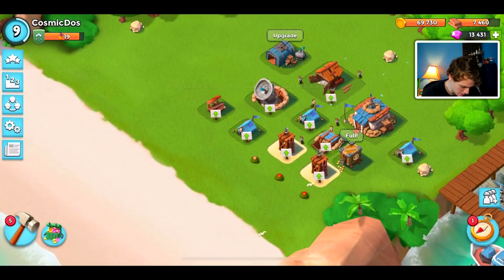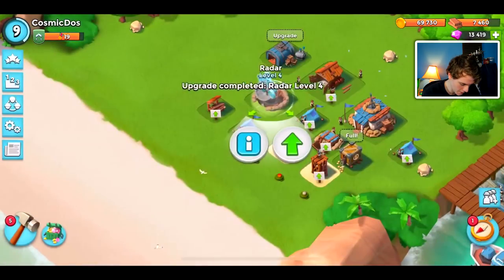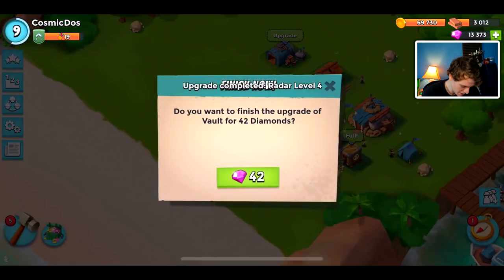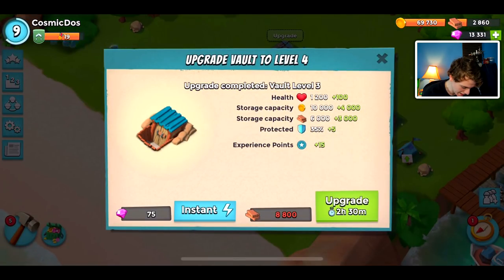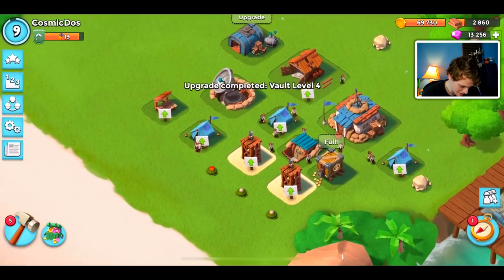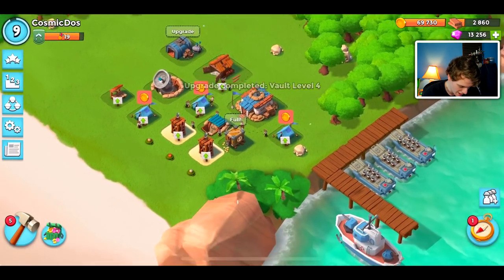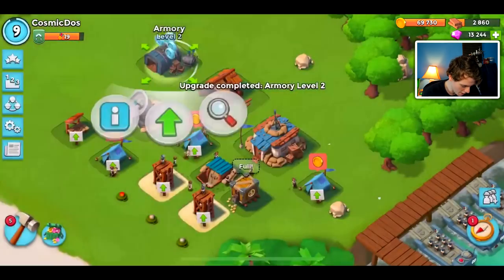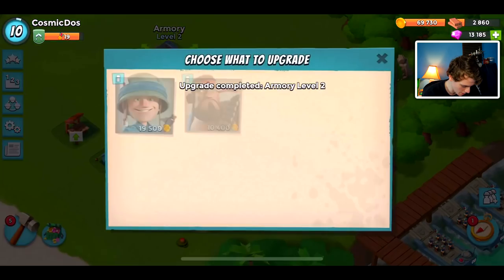We have to get to level 11 next, so let's upgrade the radar. I have a little bit of wood I can spend so we don't have to be instant-training it. I want to get my vaults upgraded to protect our loot, even though we're just diamonding things right now — down to 2,000 wood, but we do have a lot of gold. Let's go upgrade the armory. Can we upgrade it twice? No, only once.